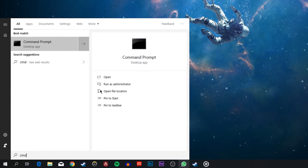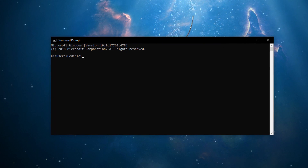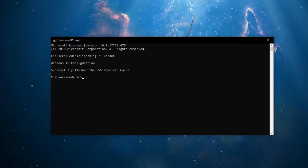In the meantime, search for cmd and hit enter to open up your command prompt. Here, use the command ipconfig /flushdns to flush and reset the content of your DNS resolver cache.